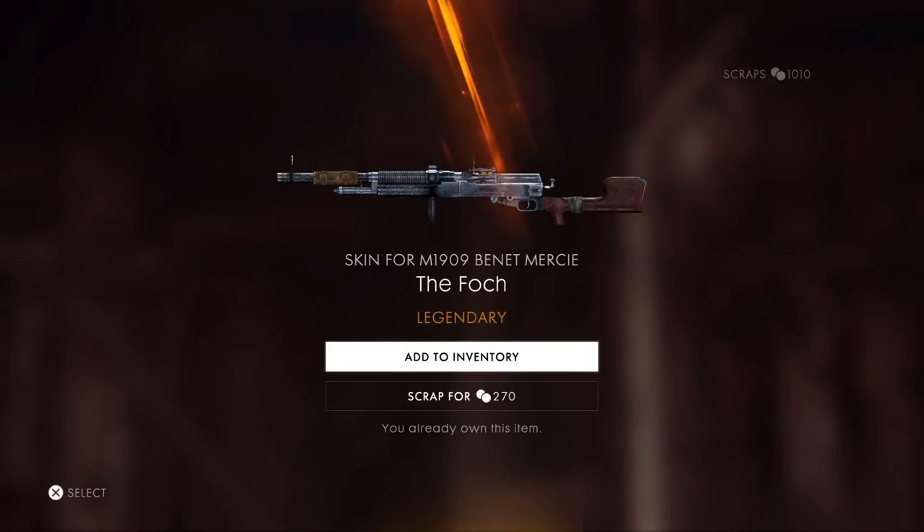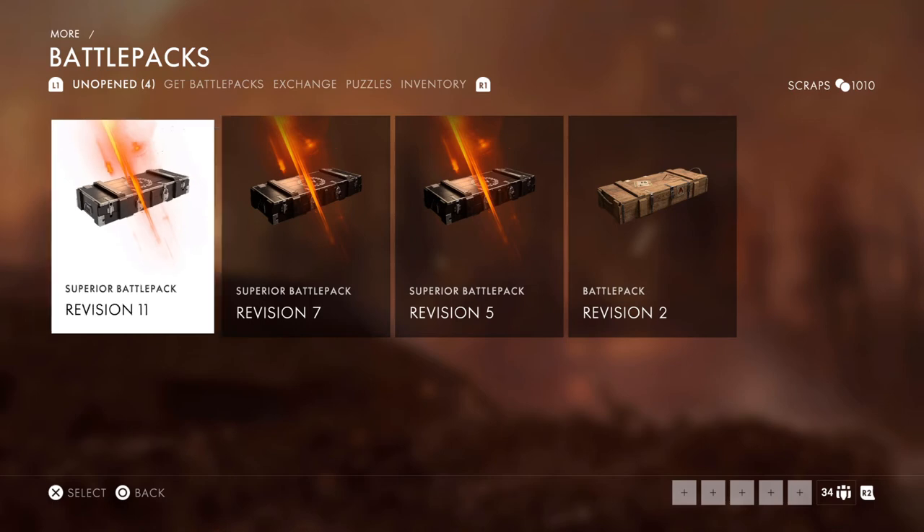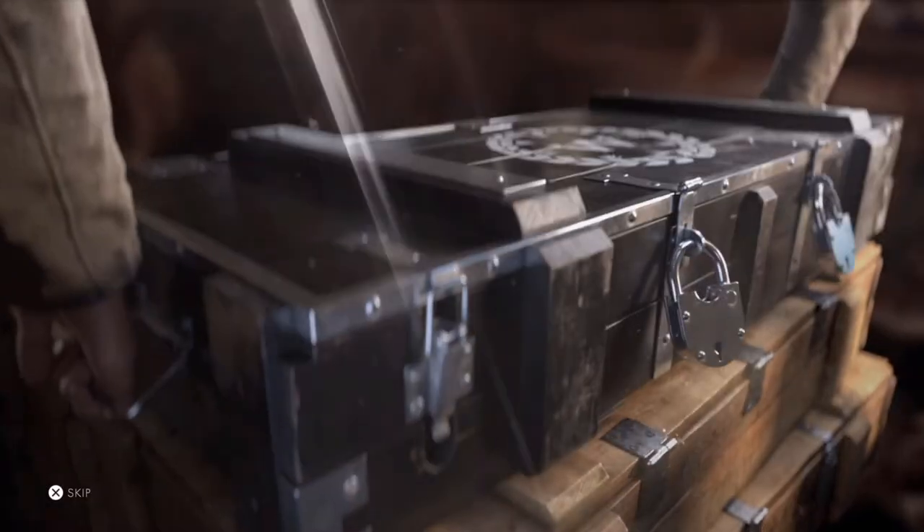What do we get? N1909, Bennett Mercy, the Falk legendary. A lot of legendaries. I think you get a guaranteed legendary for a superior battle pack.